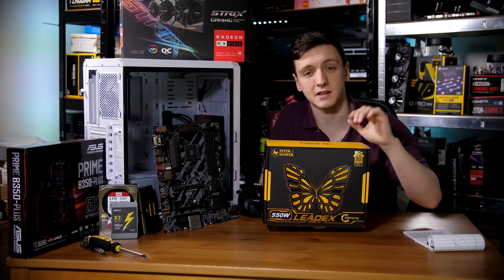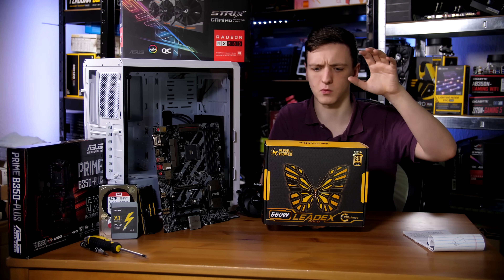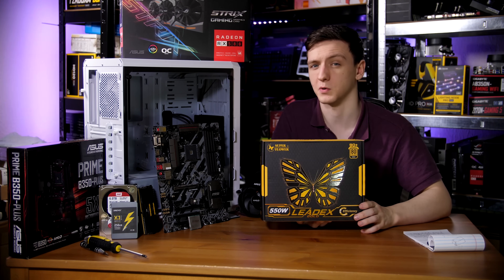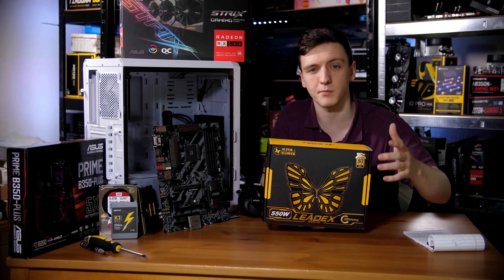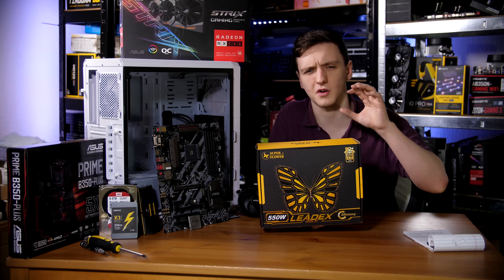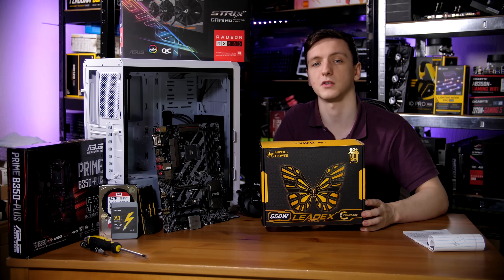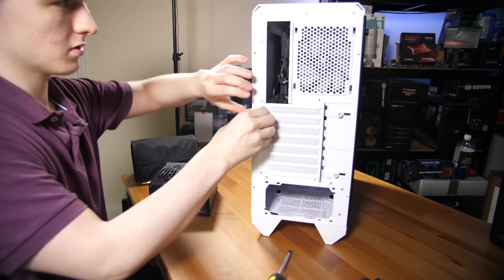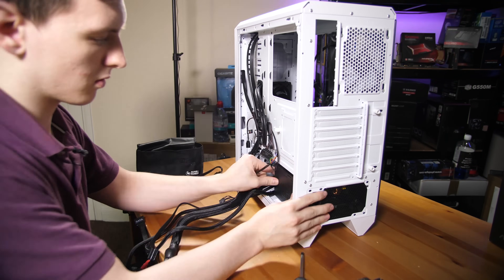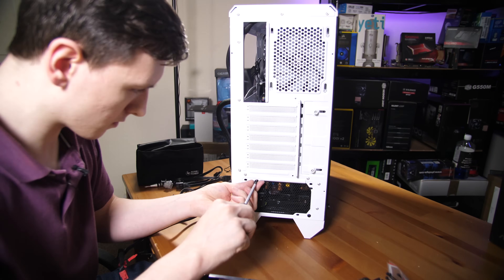Next, install the power supply into the case. We're using a Super Flower 550W Leadex unit, though I personally recommend the slightly cheaper options linked in the description — fully modular or semi-modular are both fine. To install: remove the rear side panel, slide the PSU in from the back, and screw it in with the four included screws.